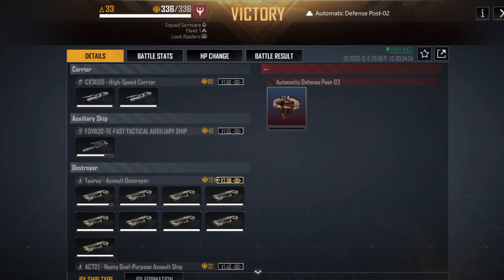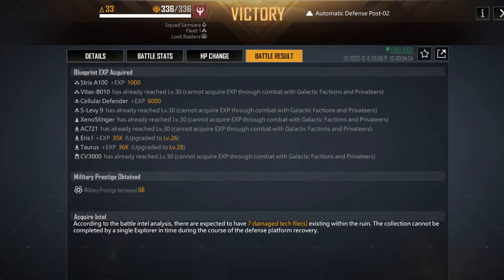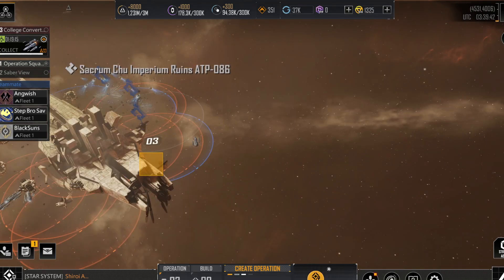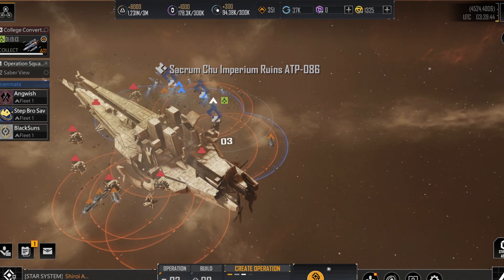However, you also have a chance of getting a damaged black market tech file. When you go and attack one of the defense posts, in the battle results section it will tell you how many damaged tech files exist within that post. These tech files are pulled from a larger pool that exists within the ruin itself, and once all of the ruin tech files have been claimed, the ruin is empty and will eventually self-destruct.